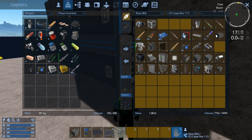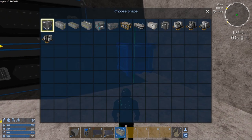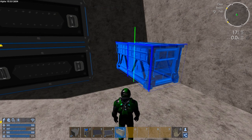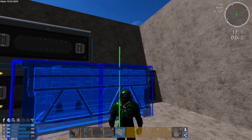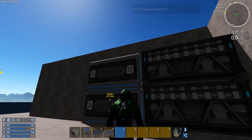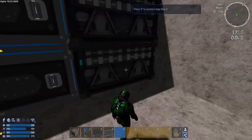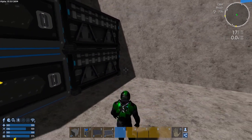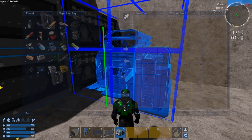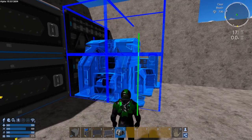I want to put the cargo boxes here. It doesn't need to be too tight — let's go with this style. Then we can move everything over and pop those off, or I guess it doesn't really matter, we could leave them there for now. I guess what we can also do is grab this large constructor and get that ready to start crafting, and get the consoles out there.